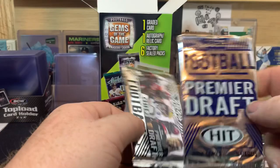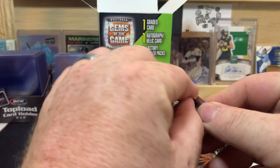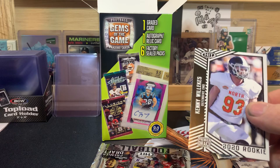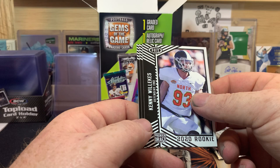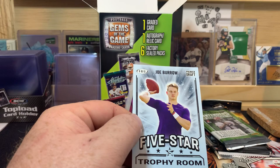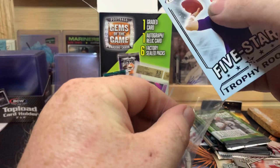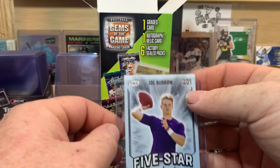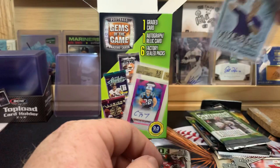I have never actually opened any Hit product. I've bought lots of cards where there was some Hit in those lots, but I've never actually opened Hit cards. We got Kenny Willicks, Ross Blacklock, Isaiah Coulter, Jonathan Taylor, and Joe Burrow. We hit a Burrow! I mean, it's Hit so it's kind of a low-end product - I don't know, maybe trash is the right word.